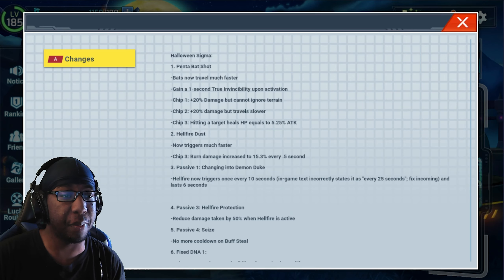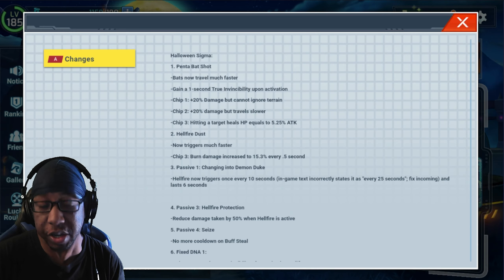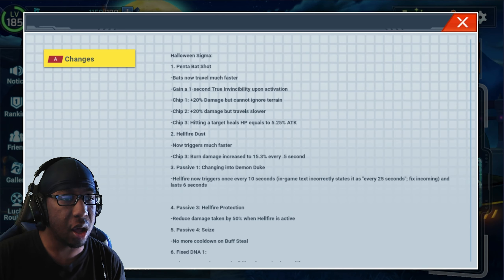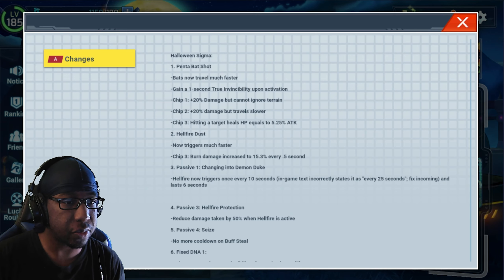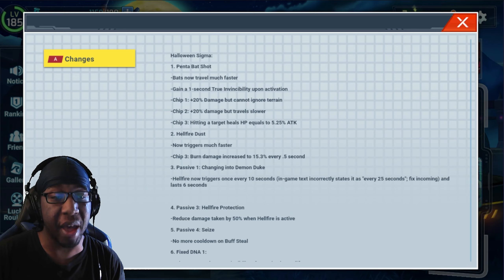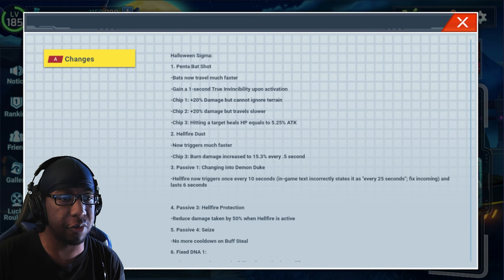Halloween Sigma got changes to Whistprint to Bat Shot. Bats now travel much faster, though I don't know exactly how much faster. Gain 1 second true invincibility upon activation. Chip 1: 20% but cannot ignore terrain. 20% would travel slower — I think it was 5% or maybe 10% before. Chip 3 Hidden Target: heals HP equal to 5.25% of attack, and this is important to remember it's per bat. Since it shoots out 5 bats — Penta Bat Shot — it's like 25-and-change because of that.